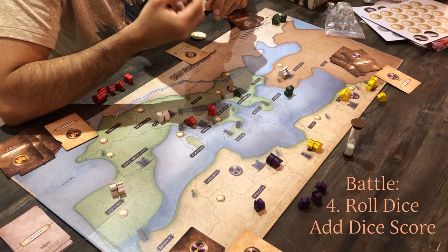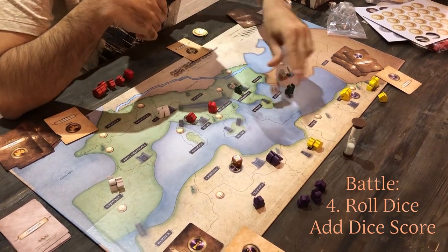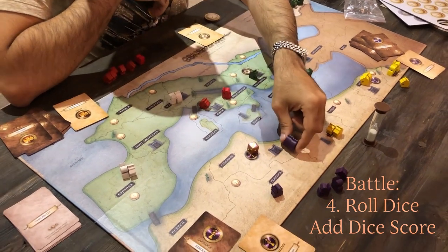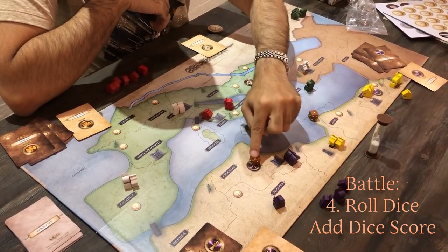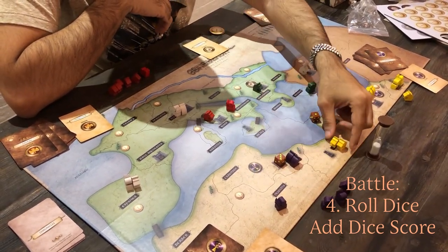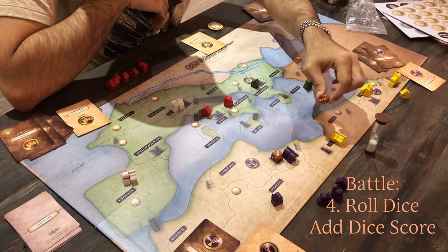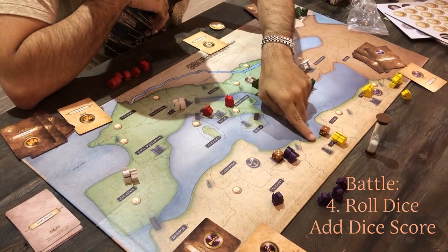Finally, each army rolls a die, and the result is added to the army strength. In this case, Carthage has an army strength of four plus three, that's seven. Egypt has a strength of five — the army plus defensive bonus — plus a die roll of one, that's six. That means Carthage wins seven to six.